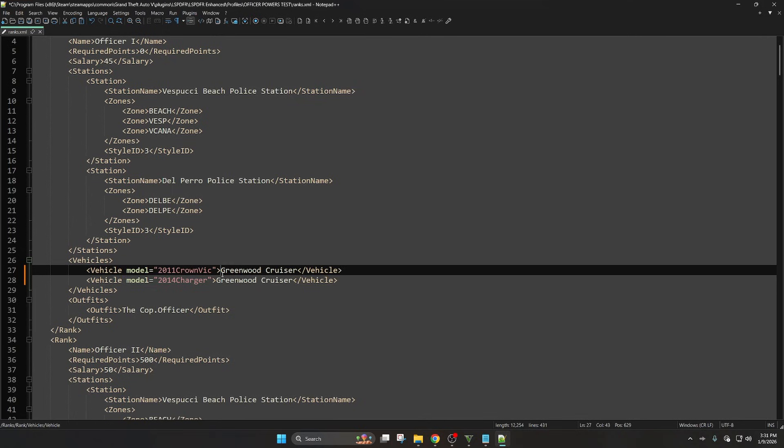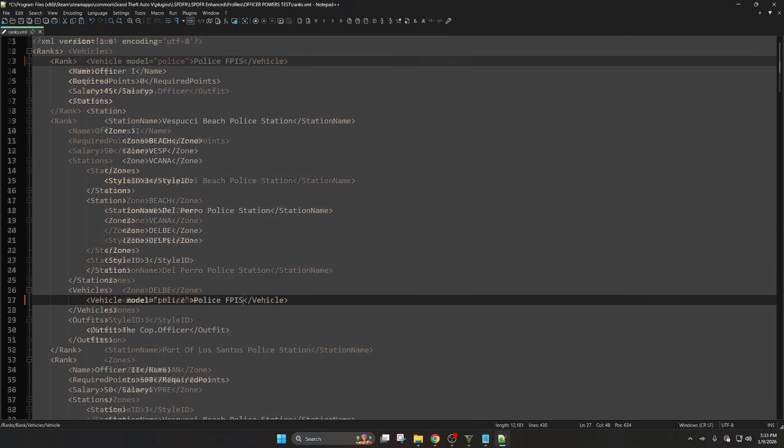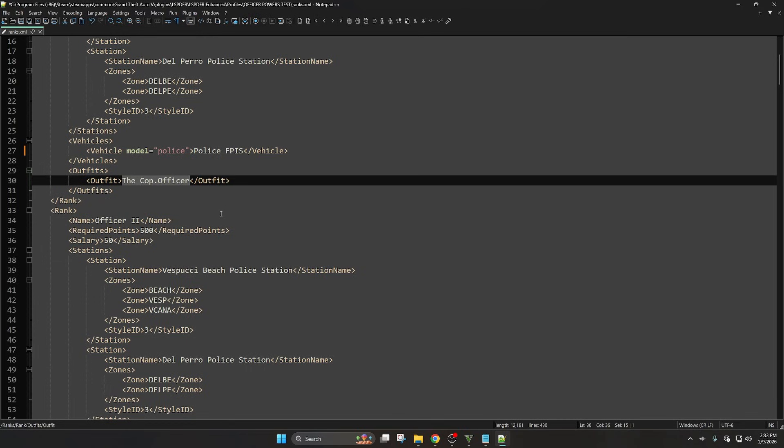You can name the vehicle anything you want — it's the game reference for what it looks like in the garage. For example, for a Ford Police Interceptor Sedan I'd call it 'FPIS' or 'Police Taurus'. Remember, these DLC default cars will be removed since they're causing issues — that'll be corrected. For Officer Rank One the salary is 45 dollars an hour by default, which is pretty accurate starting pay. You'll gain money as you play. I won't go too deep on the uniform in this video, but I may make a more detailed one later.